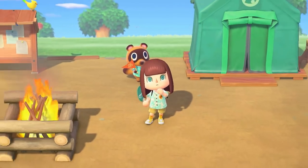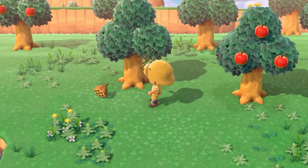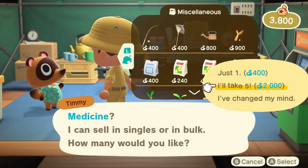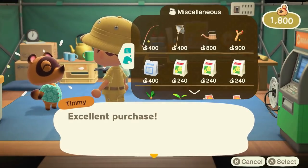We then see the tool wheel where we can place up to 8 tools. The fan item also appears to be new here. In the next scene, we see the player straight up die. The following shot shows that both fruit and wasp hives are now stackable — and notably beehives have been renamed to wasp hives. We then see we can buy multiple of one item at once, such as medicine, which likely means medicine is stackable.